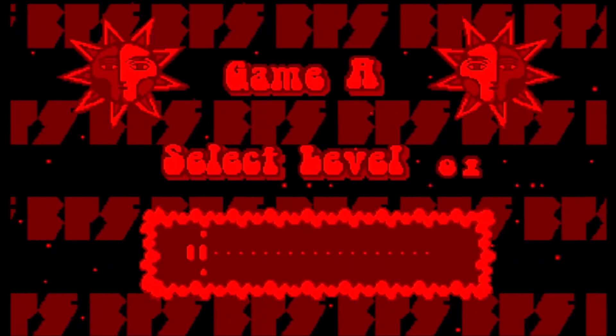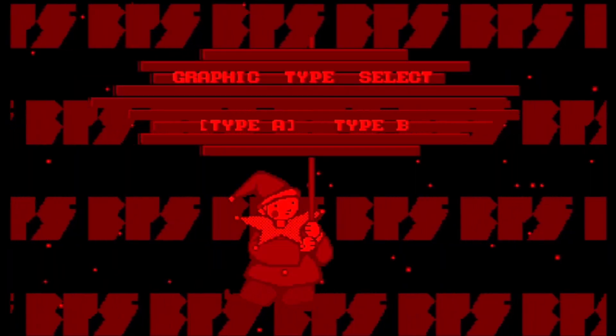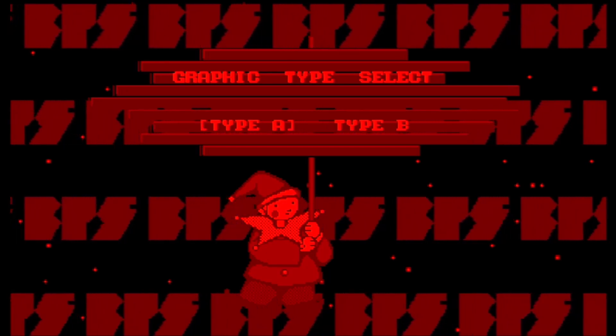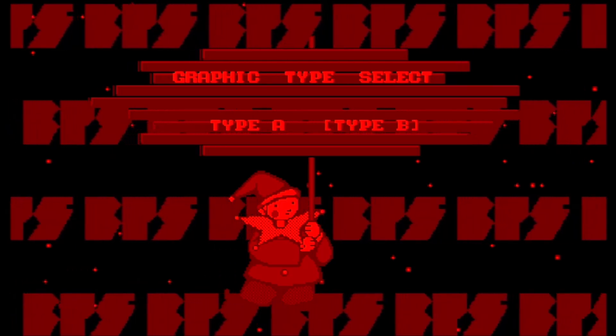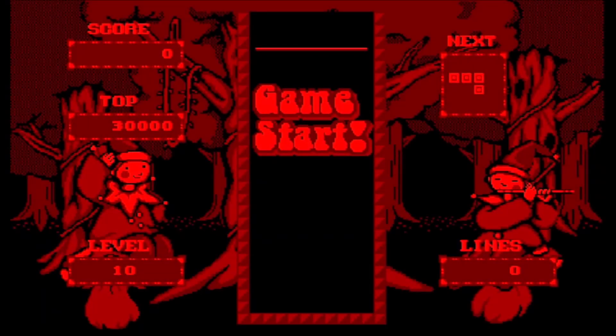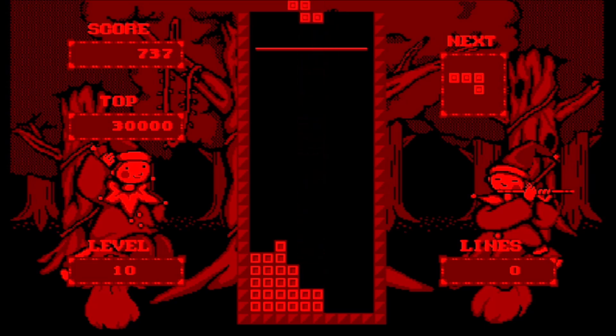We're going to choose Music B. We can select the level — I'm pretty good at Tetris, so I think we should do level 10, towards the middle. You're greeted to two different graphic types, and the weird thing is you don't get a preview of what kind they are. Graphic type A is pretty much just playing Tetris in hell with stars in the background that are red, but type B — when you see it, you will be amazed. We got even more clowns. This is not the Tetris game to play if you have coulrophobia. I don't know why there are so many clowns; I've never heard of clowns being associated with Tetris. Maybe they're jesters, but they look like clowns to me. It would be super cool if Ronald McDonald shows up at some point.